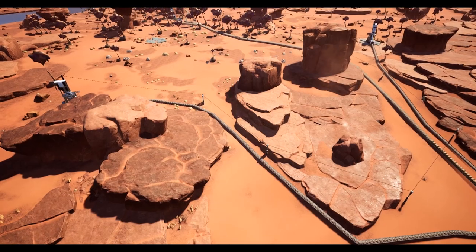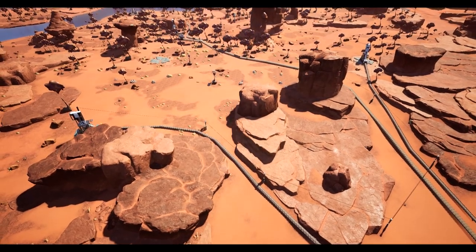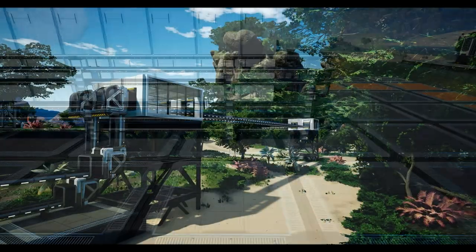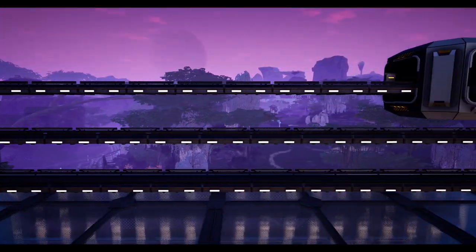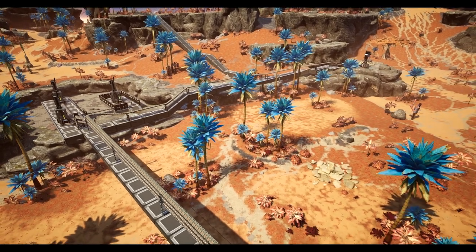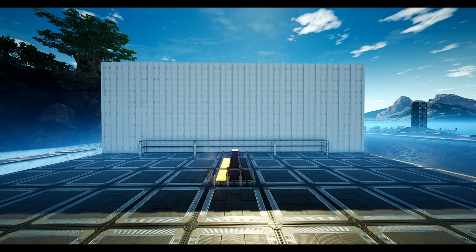Early game you'll often use a single conveyor, however before long you may well upgrade them to several stacks high using the stackable conveyor poles. For these conveyor buses, I recommend always placing on foundations. With it being only along the vertical axis, it allows for easy splitting of items and splitter placement. However, you may find yourself creating larger buses expanding along the horizontal axis as well, making it difficult to split items without clipping.